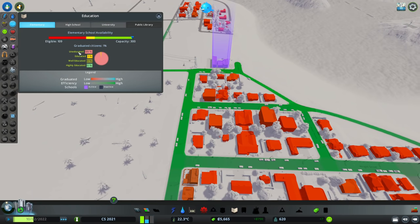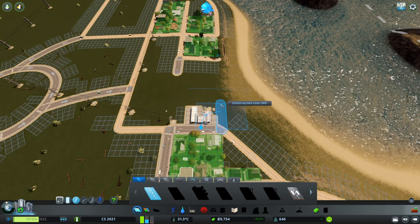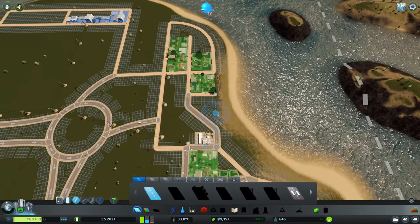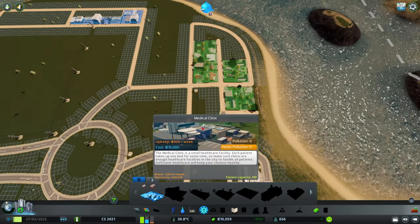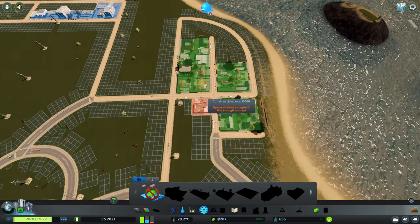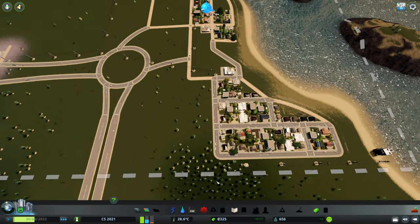All the complaints are now disappearing again. If we have a look at education, we can see 99% are still uneducated, but slowly and surely this is gonna change, and therefore it'll allow the houses to start upgrading. I would like a more or less nifty connection like so, connecting the two districts, and therefore we should now also have a good spot for our medical clinic right there. That's gonna make everyone happy and hopefully they'll start upgrading soon.